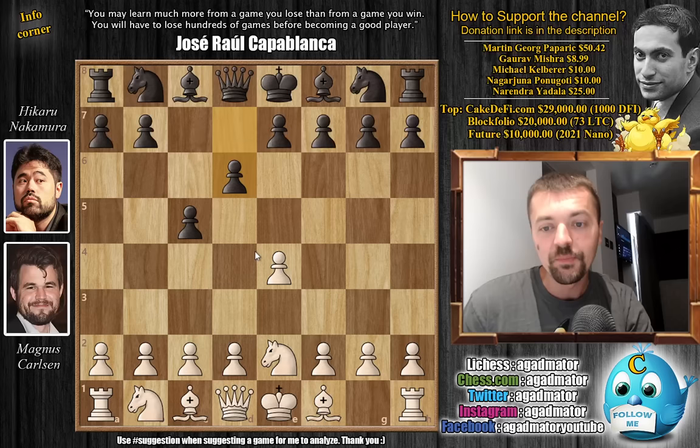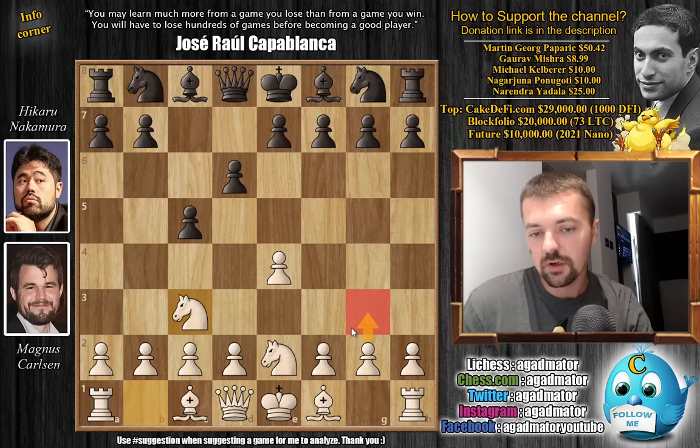Here we have D6 by Hikaru, and now not D4 but rather knight B to C3. We're going to have G3, bishop to G2 — the light square bishop — and castle king's side. So pawn to A6, and now G3. We have G6, bishop to G2, bishop to G7, and now Magnus strikes in the center with pawn to D4. We have C captures on D4, knight captures on D4, and knight to F6.